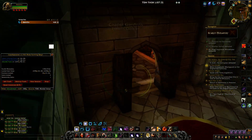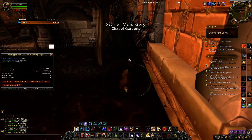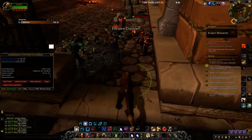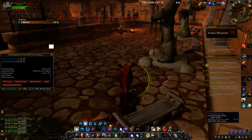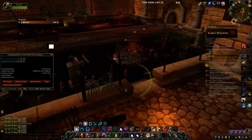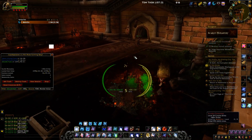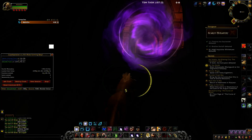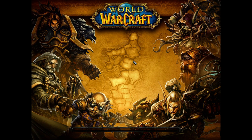I would suggest doing this on an enchanter so you can disenchant everything you get that's not worth anything. I haven't really got a lot on this run — it's kind of turning out to be crap — but that's not why we're here. We're here to show you what's going on, and it took me a whole 3 minutes and 25 seconds to complete that, and we made 2,400 gold.